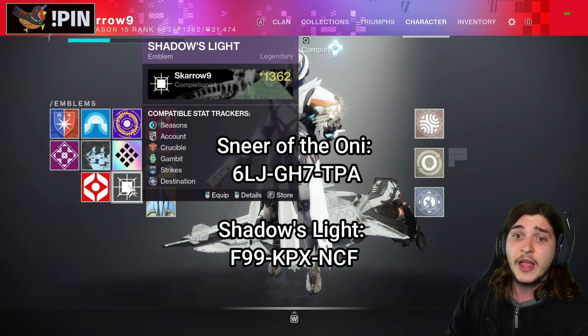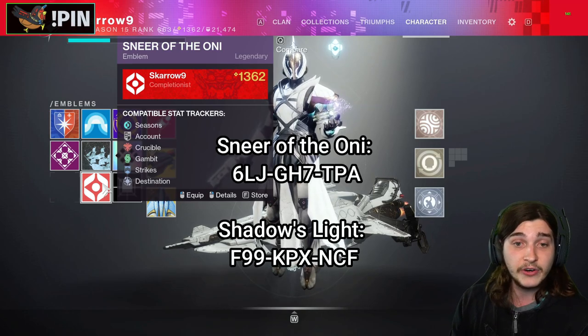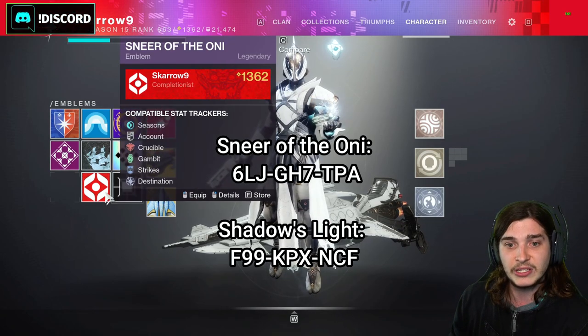But the codes are on screen here. You have two: Shadows Light and Sneer of the Oni. When we get the puzzles and find out how to solve them, I'll still do videos on that, but the emblems are available. I figured I'd let you guys know so you can go ahead and get your two pretty cool emblems.